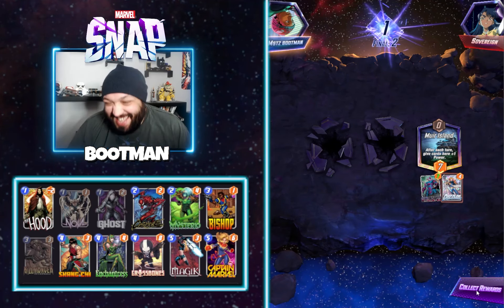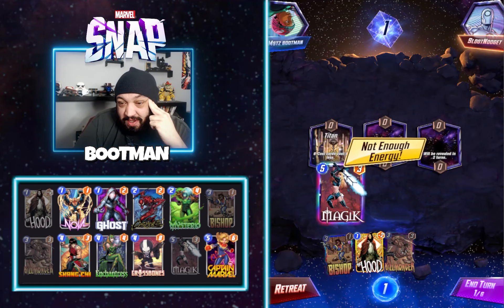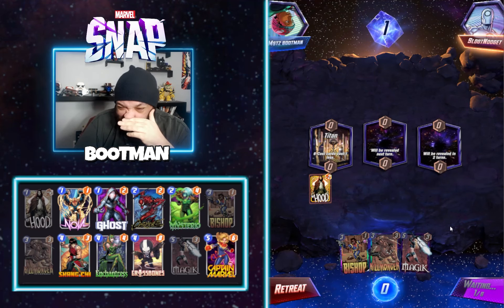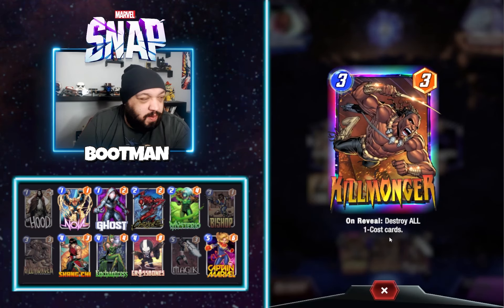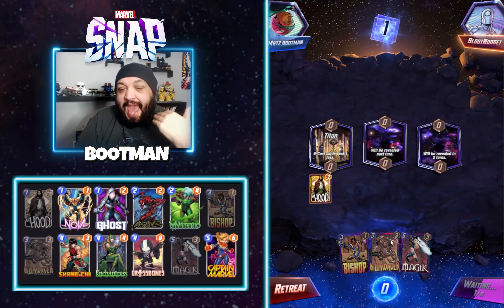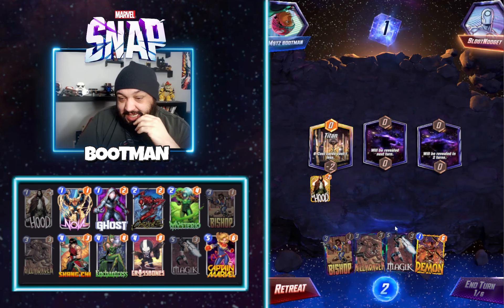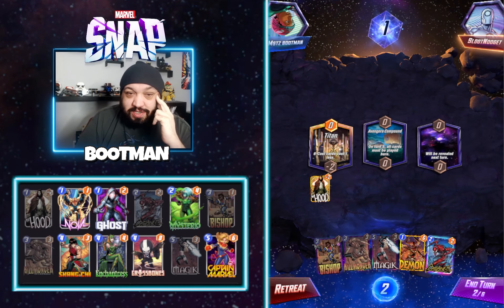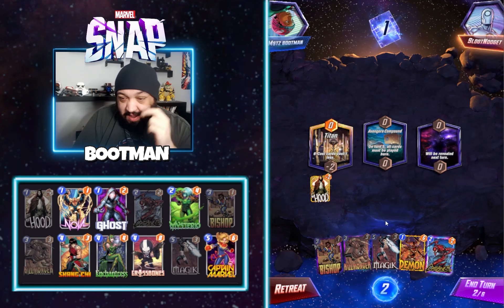Real game time. We don't have any six-cost cards so we're gonna try to Magentrus or Magic that. I'm really questioning Killmonger now — there aren't as many zoo decks. But Killmonger is also just a second option to take out our Nova and Hood. I'm gonna have to think on that.